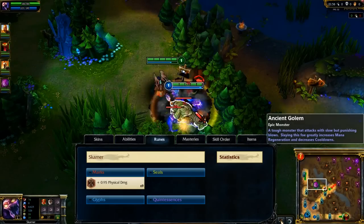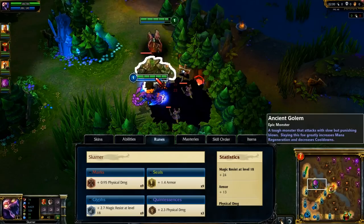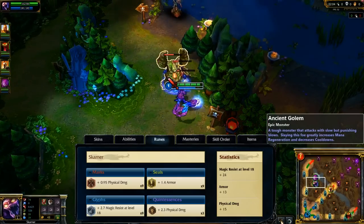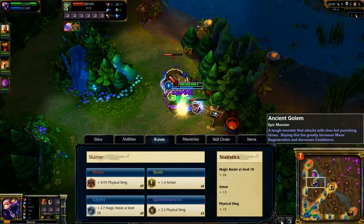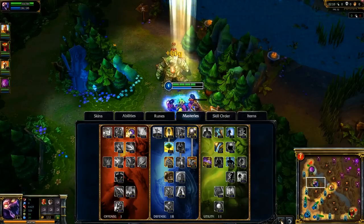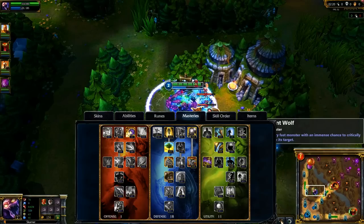For runes, I take flat damage marks, flat armor seals, magic resist per level glyphs, and flat damage quintessences. This setup allows me a fast and safe jungle run, with defensive stats that keep me durable throughout the game. My masteries are 1/18/11, making sure to take all physical damage reduction masteries in defense, and neutral buff duration in utility.